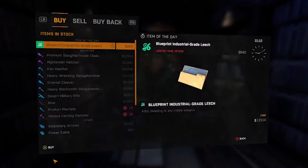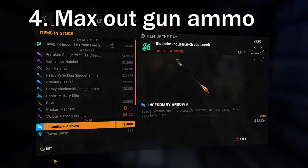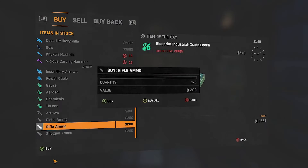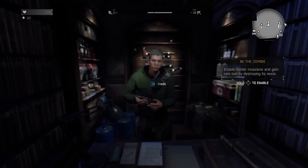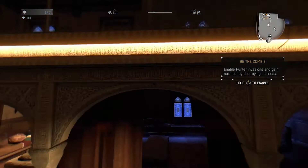What you're going to want to do is go to the store clerk in here. You're going to want to max out your pistol and your rifle ammo. If you have a shotgun, do that as well. The more guns the better, because you just want to make noise for this one.